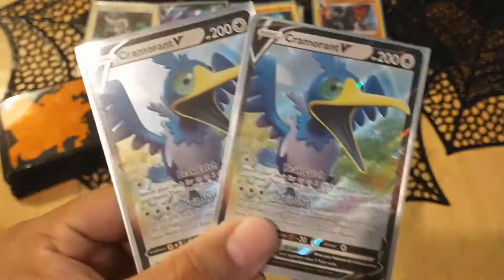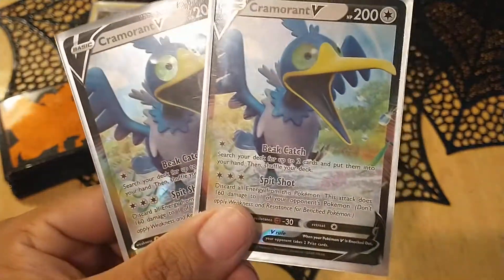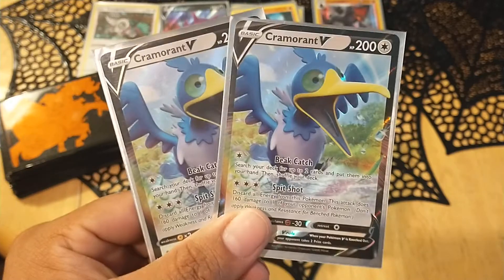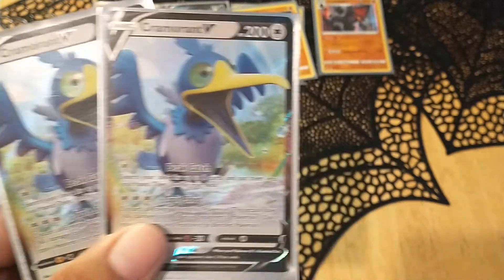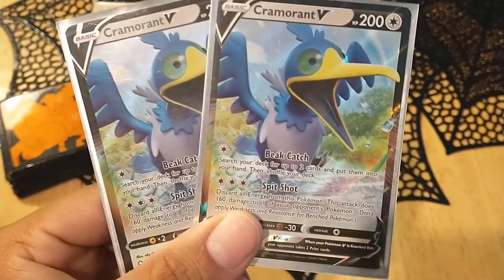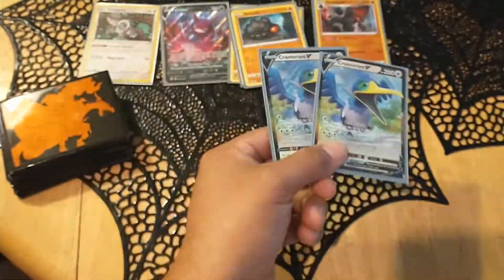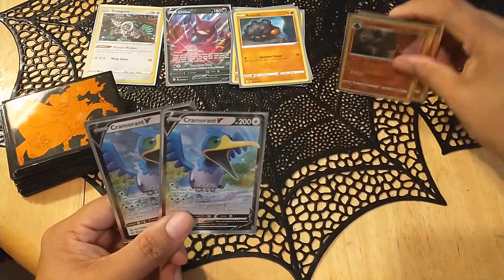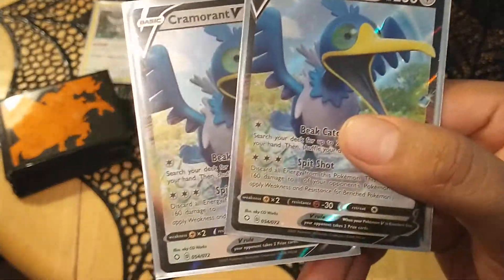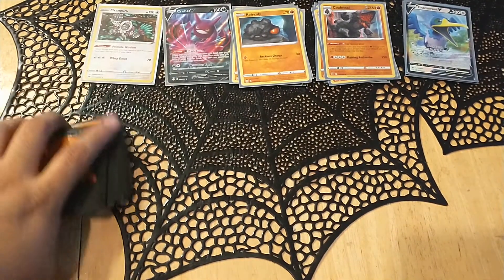Two Cramorants. I made this deck with the help of the guys from Justin Basil's Discord — King Carp, thank you very much. He's been pretty clutch. One energy, he lets you get two cards — any card you need from your deck, which is pretty good. He's not a very high HP V, like 200 I think. Crobat is 180, whatever. His Spit Shot costs three energy, discard all of them, does 160 damage. This is a great way to get energies in the discard to use with Coalossal to power up your Charizards. He's also very good to start with in the active if able, because he gets you what you need and can deal solid damage — 160 to any Pokemon.